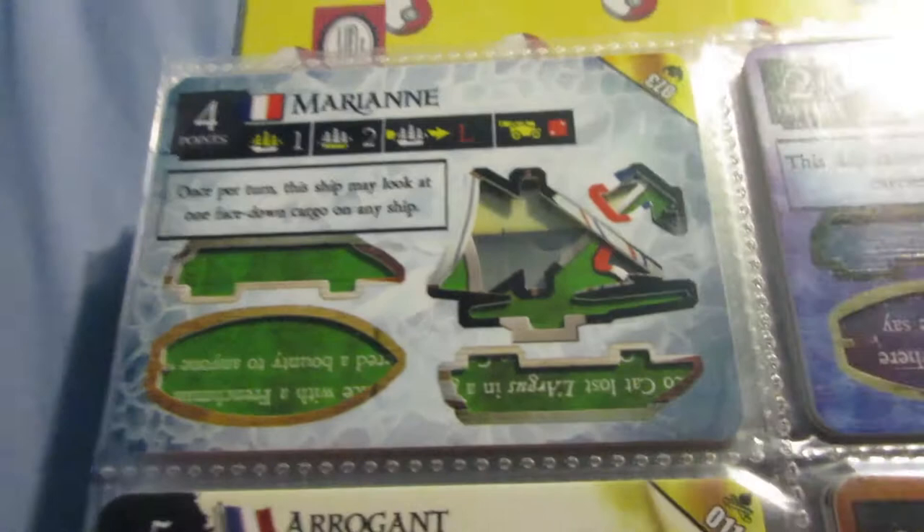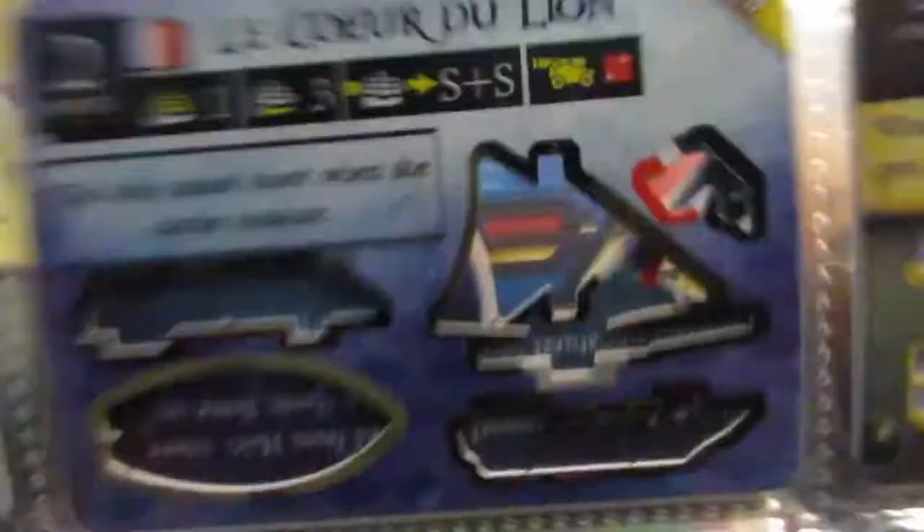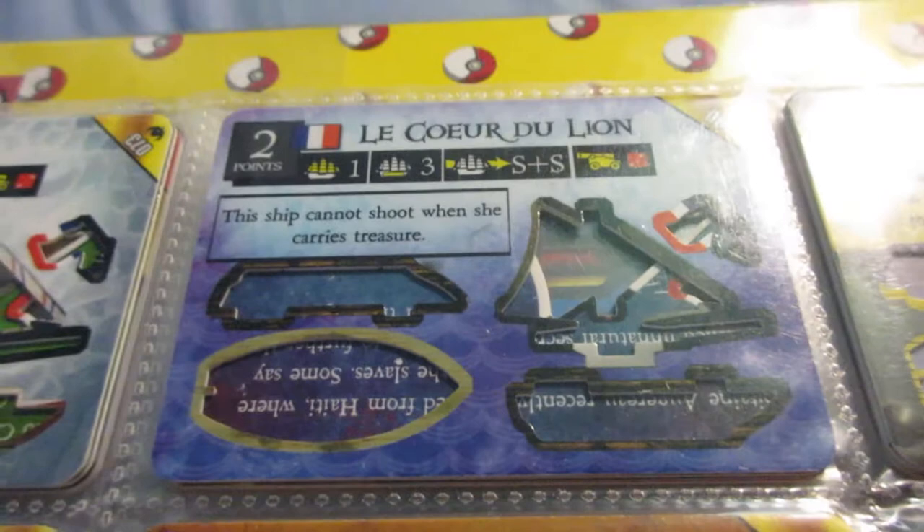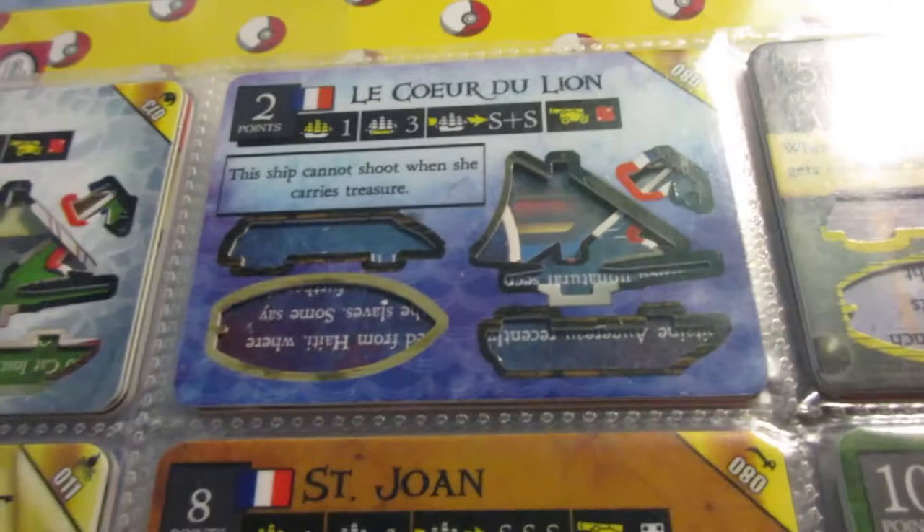The Marianne is quite good - similar to the Rochefort, she has that same ability, but she has a better cannon, but less cargo space. Once again, another dirt cheap option - a good one for the French. This is the other version of the Coeur - that version I think is underrated mostly because of this version that exists. This is one of her best gold runners. She has more cargo space than she costs points, which is very unique, and decent speed and a very good cannon. Just a good ship for the French overall - or a great ship, really.